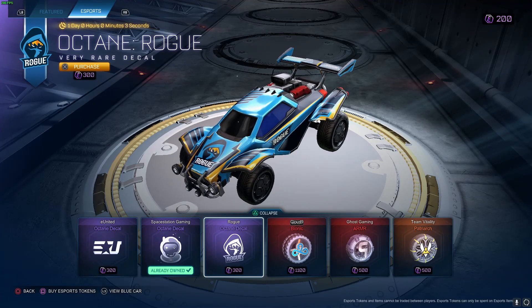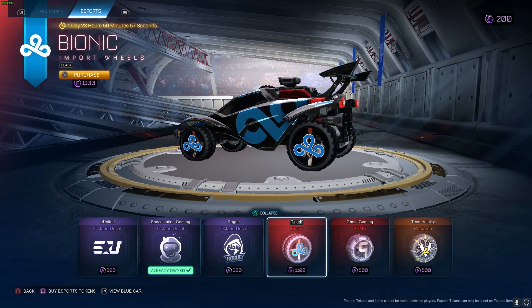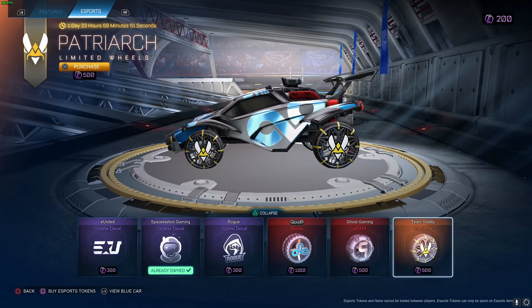Rogue Octane by Space Station. Cloud Nine Black Bionic Wheels - this is kind of cool actually, that looks raw, I might buy that. Ghost Gaming, ARMS, Team Vitality, Patriots - that's all. Remember guys, check out the code. We have a new intro now, give me your thoughts on the new intro guys.